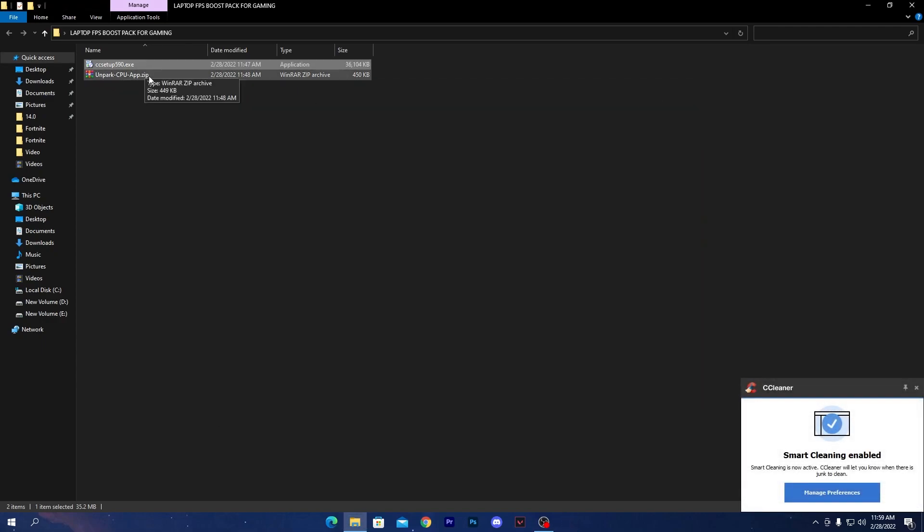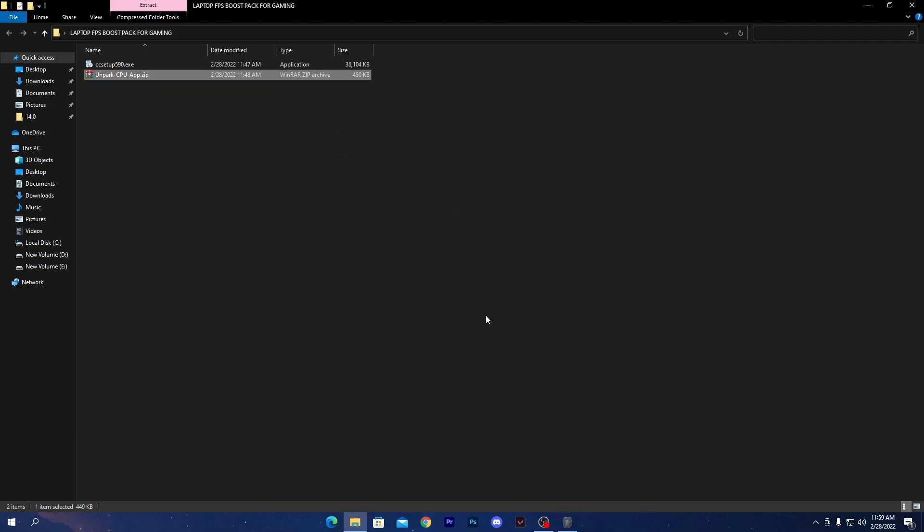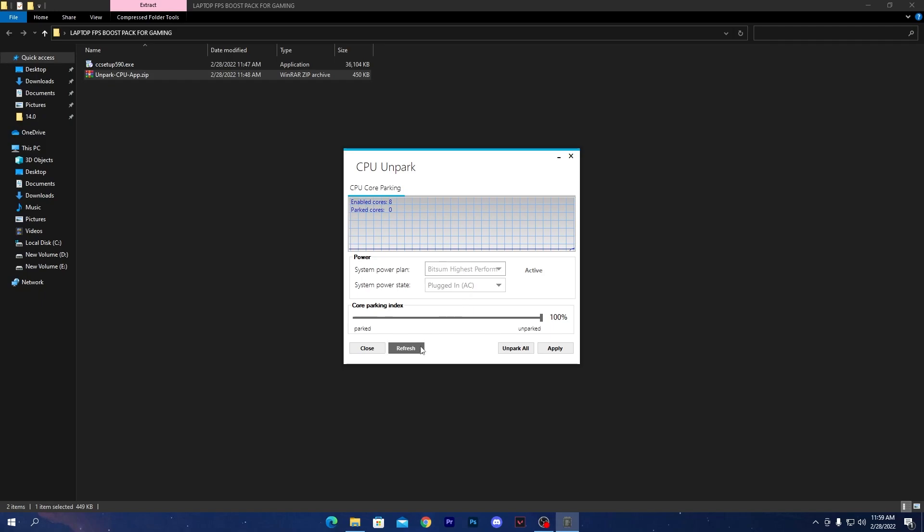Close CCleaner and move to the next software, which is the UnPark CPU tool for increasing CPU performance. The CPU is the most important part for gaming on a laptop — it causes FPS drops and stuttering. Open the zip file and double-click the XEV file. No installation needed. Click the Refresh button, open the drop-down menu, and select the Bitsum High Performance power plan if available, otherwise select High Performance. Make sure the system power state is on AC, set the option to 100%, then hit Apply and click OK. All CPU cores are now unparked and utilizing maximum performance.